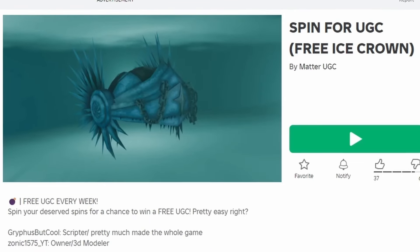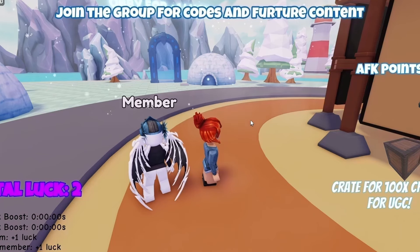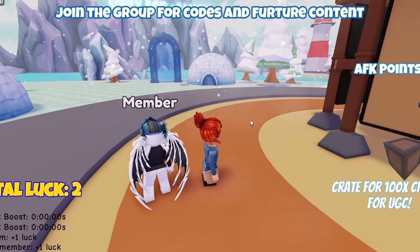To get this new free item, join Spin4UGC. You can get this item two ways: have 70,000 AFK points, or win it by spinning this wheel and landing on the free UGC. To get more AFK points, just stand still in the game. Have fun. Do you like the item? Let me know below.